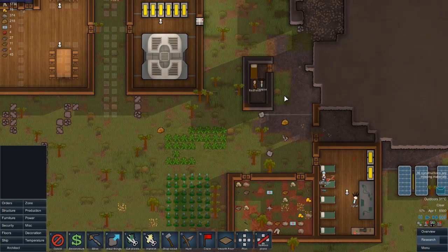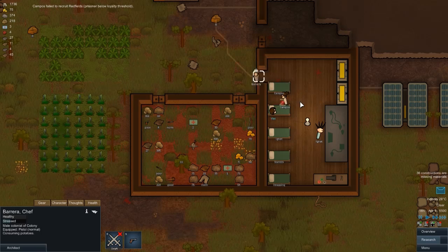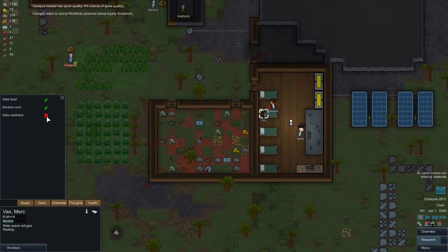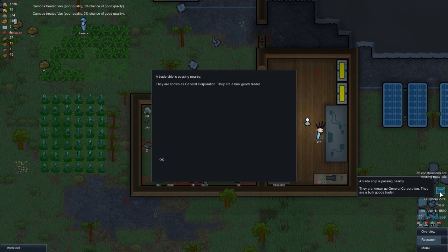We've managed to rescue Vas - there we go. We'll undraft Barry. Vas is currently a guest and they will not pull up while they're doing anything else.